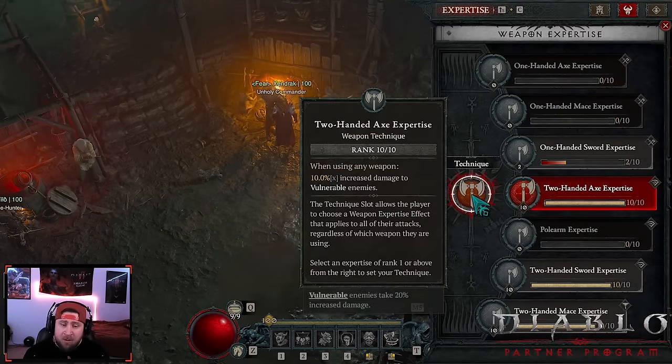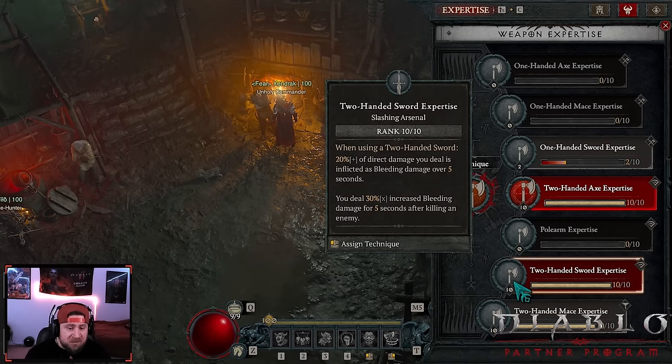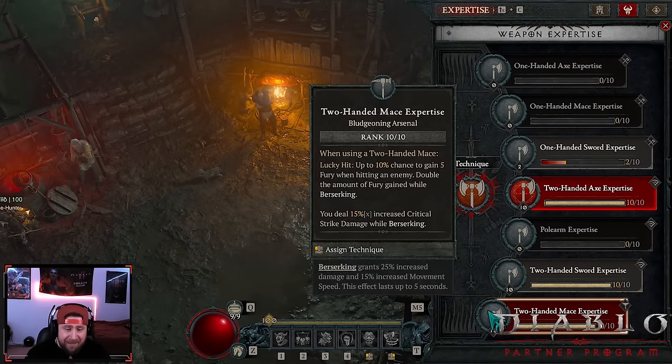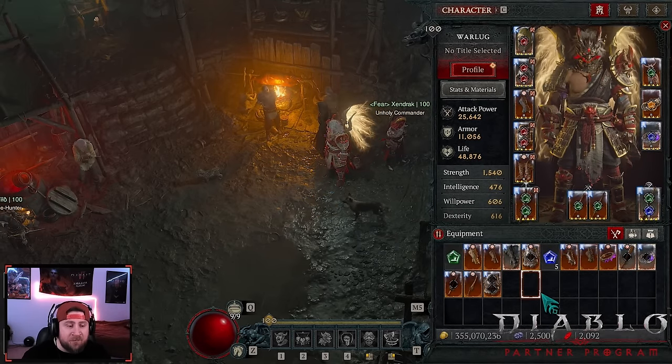For expertise: always Two-Handed Axe expertise - 10% multiplicative damage against vulnerable enemies. We're spinning with a Two-Handed Sword to get the direct bleed, though I still think this is bugged. With the Two-Handed Mace we get a chance to gain five fury and double that while Berserking, plus 15% increased critical strike damage while Berserking. Still very good.